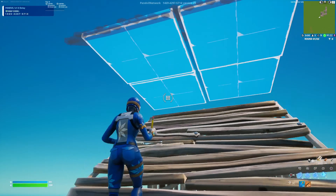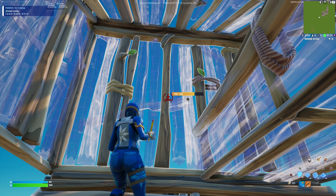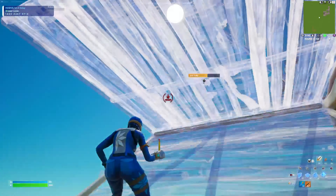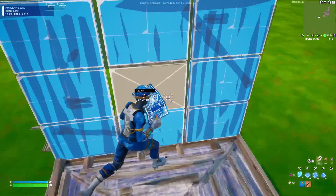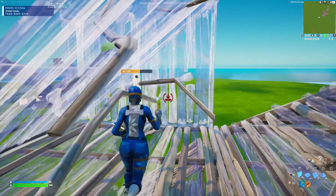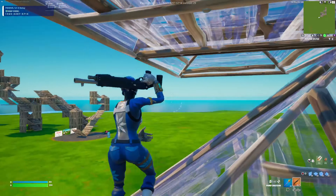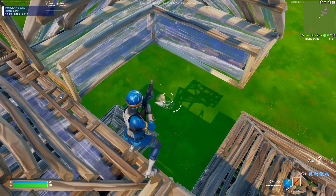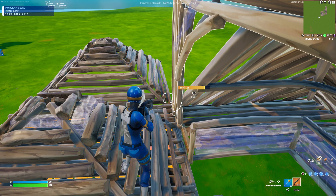For retake number four, triple edit up and place a cone, then a floor, then a wall. Edit the wall, put a stair, flip the stair towards the right, add a double edit up, then edit out. Quad it up, reset both, and then go back to a double edit down. It's kind of like a retake but not quite.